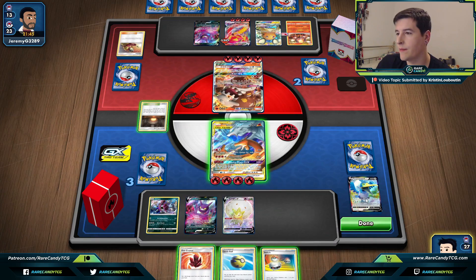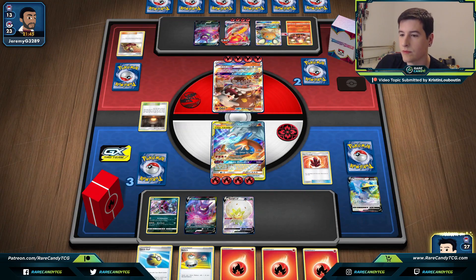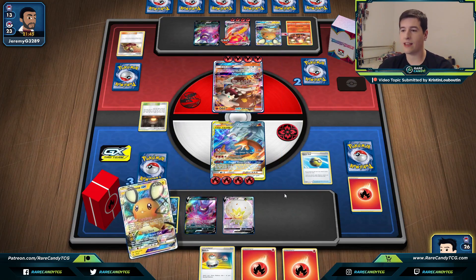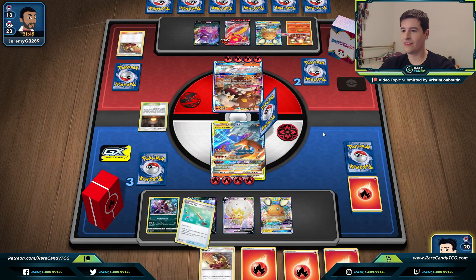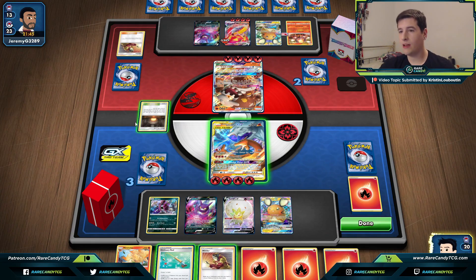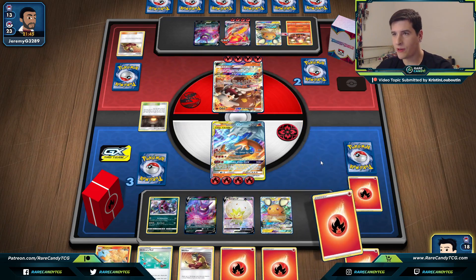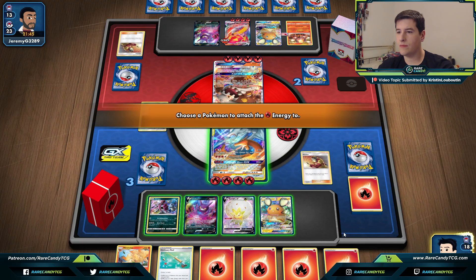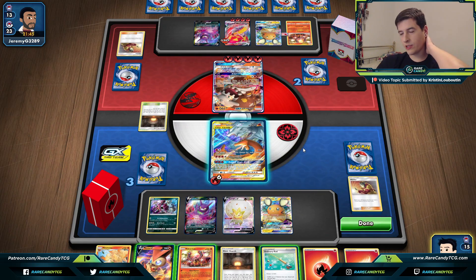Yeah, they're having a pretty good turn — this is getting scary. We have to knock out Centiskorch with ReshiZard using Flare Strike, which isn't ideal. We have another Reset Stamp in hand. We use Dedenne-change with half our deck to try to draw into it. We definitely want to Welder before Ordinary Rod to find that second Reset Stamp — it's very important this turn. We Welder onto ReshiZard to threaten the OHKO on Centiskorch, but unfortunately we didn't get there.